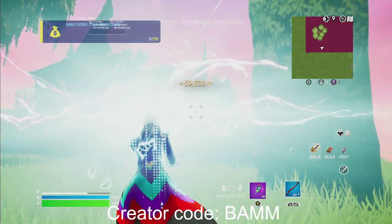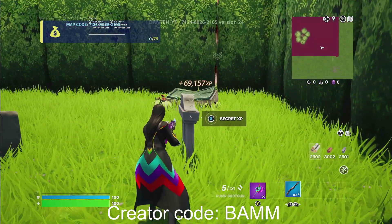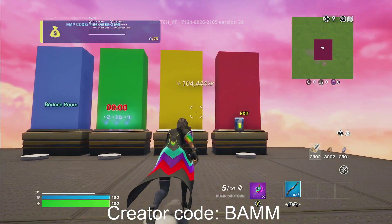Let's go back into the map. To the right this time, go to this thing right here and on it will be secret XP — go ahead and hold it.